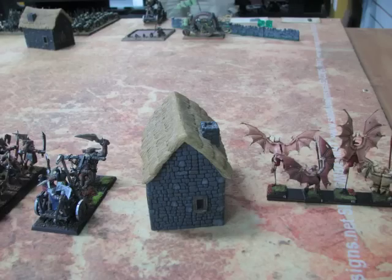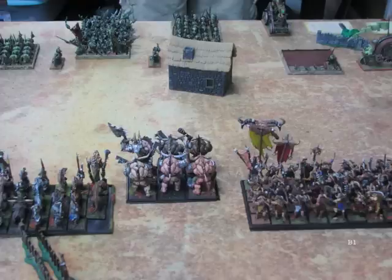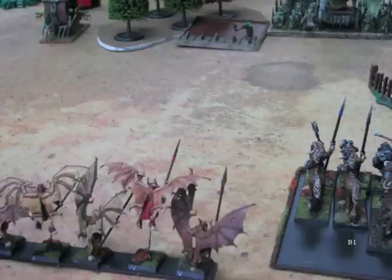Anyway, Tusk Lord Chariot, some more Harpies. Beastman Turn 1 — I move up. During the Magic Phase, I got off a big version of Amber's Spear on one of his Warp Lightning Cannons, and he scrolled it. Other than that, really no spells went off. At least I got a scroll out of the game.